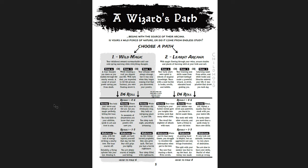Here's what the Wizard's Path looks like. You choose a path: Wild Magic or Laurent Arcana. Let's say you picked Wild Magic. Your childhood seemed unremarkable until one cold spring morning when everything changed. Event A: a boar charged you down as you walked through the nearby woods, a surge of arcane power saving you from death. Or event two: while climbing a roof, you slipped and fell - with eyes shut you expected to hit the ground, but instead you were floating above it. Or event three: your dreams were always strange, but it was only when they began coming true that you discovered your powers. You pick an event, then roll a D6: one through three is misfortune, four through six is success.